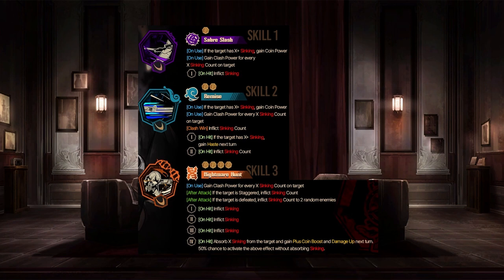Imagine using this guy solo and getting like six of these off in a single turn, getting six plus coin boost — would be funny. I still can't tell if the 50% clause means 50% chance to not trigger the syncing stuff, or 50% chance for it to still work if the target doesn't have syncing. I hope the latter, because this is probably going to be a decent way of getting his SP down. Maybe his SP unique mechanics are going to be like gaining syncing on clash win or syncing count on clash win. Could be like a Sun Cliff situation taken a little differently.